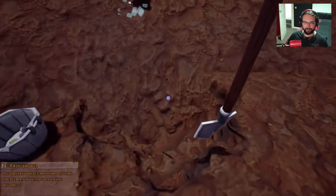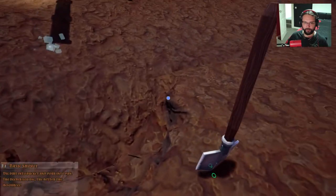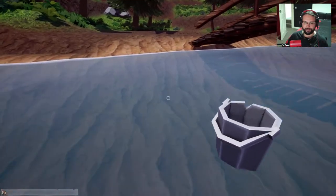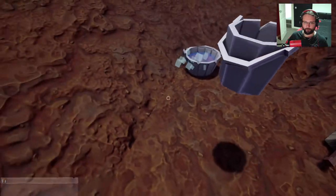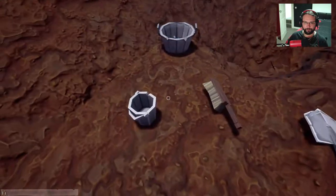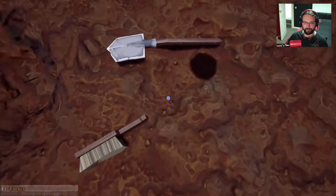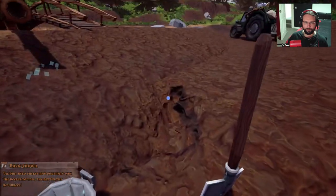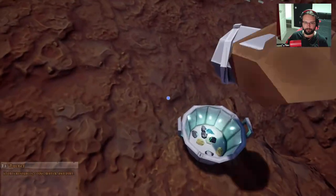Yeah, you can actually make a pretty nice base when you get into it. There's all, like, walls and stuff you can buy — it's not at the shop that I'm at, there's a couple of different shops. We'll get round to the other ones at a later date. It's just you need a fair bit of gold to buy anything like that. And until we're making a decent amount of gold coming in... we got a crystal in there.